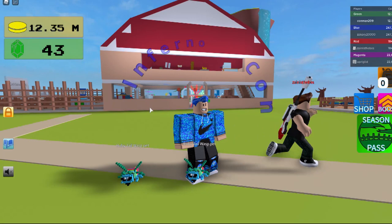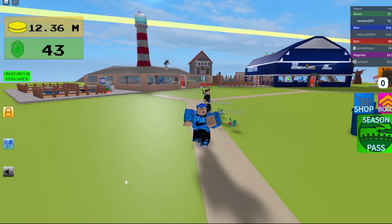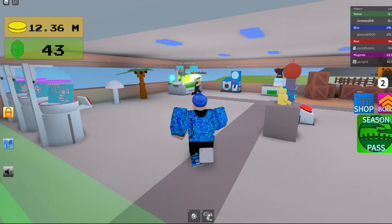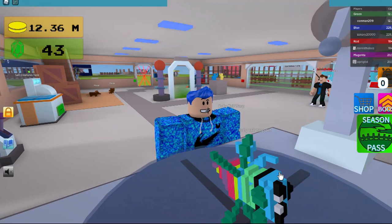Hey guys, today I'm going to be showing you how to get the ruby tail wasp. It looks like this right here. Then you come over here, get your wasp and Shawner's Blue Evil, and bring them over to the fusion chamber. That's how you get the ruby tail wasp.